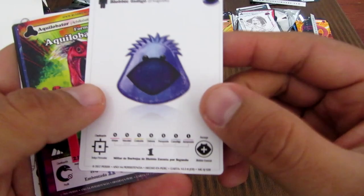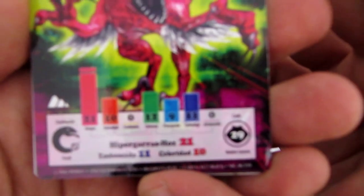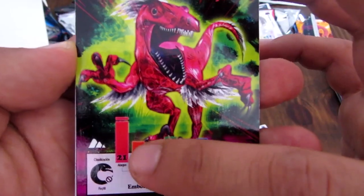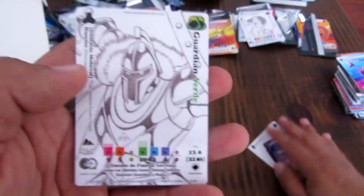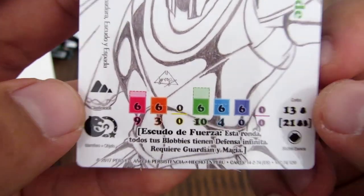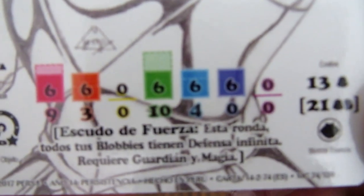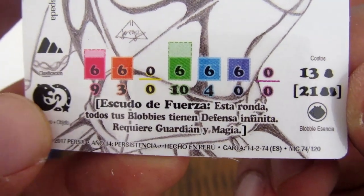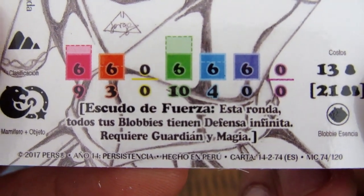Un Blobby Azul con fondo blanco cargado con 1 de duplificencia. Aquilovator Rojo: requiere 29 de duplificencia, bastante fuerte su ataque: 21. Aquí tenemos Sondear, que ya hemos visto esta carta. Teranodonte Amarillo, ya hemos visto esta carta. Y aquí otra de las nuevas cartas: el Guardián Verde. Es una forma también alterna con dos estadísticas — con 13 de duplificencia y un Blobby las estadísticas de arriba, y con 21 de duplificencia y dos Blobbys las estadísticas de abajo. Tiene Escudo de Fuerza que se activa con la magia: esta ronda todos tus Blobbys tienen defensa infinita, requiere guardián y magia.